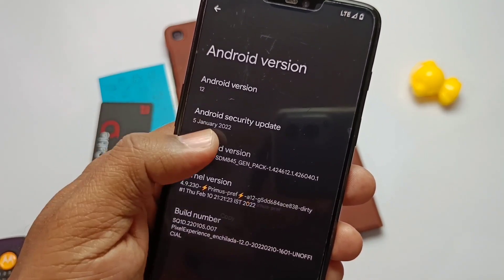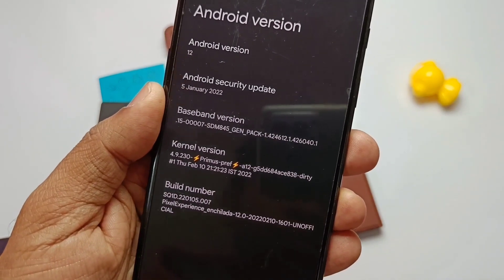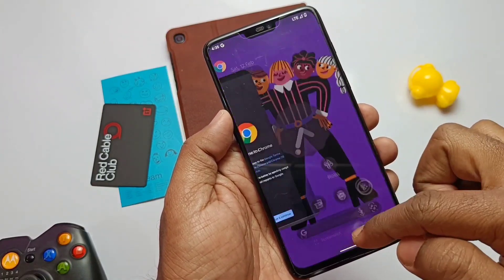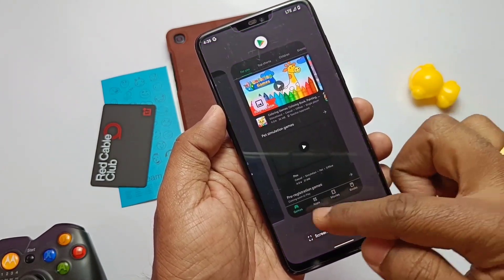Siberia has kernel 4.9.300 instead, but still the overall performance is boosted in this ROM. They also merged with the latest AOSP-based sources, which is a big plus point. You can see the performance, touch response, app opening speed, and RAM management all got boosted because of the kernel and the AOSP-based source building.